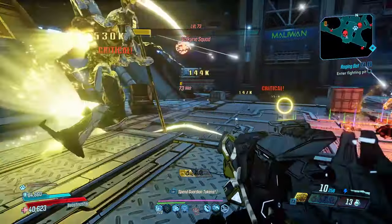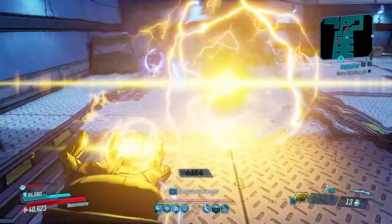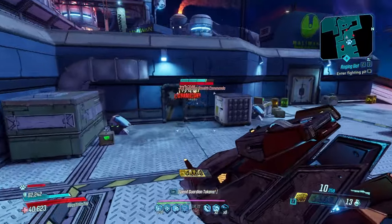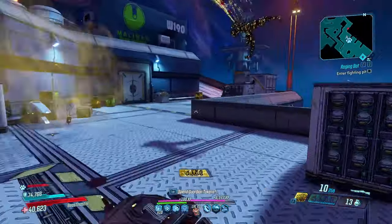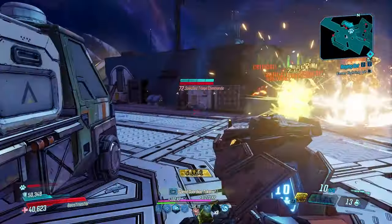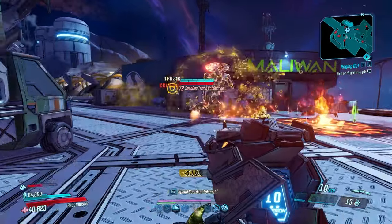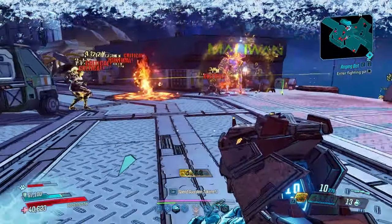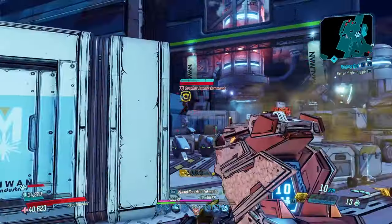For bossing it's a different setup depending on whether you're in the Maliwan Takedown trying to take on Wotan or the Valkyrie Squad, compared to jumping into Graveward's arena and just expecting Lodabot to do it by himself. In the Maliwan Takedown he's getting kill skills stacked with all his damage, whereas Graveward doesn't have enemies for Pet to take out to buff his abilities first. So we have a different setup to give him that damage, starting with two Terror anointments. We finally have those in the game permanently so we can use them in whatever build we want.